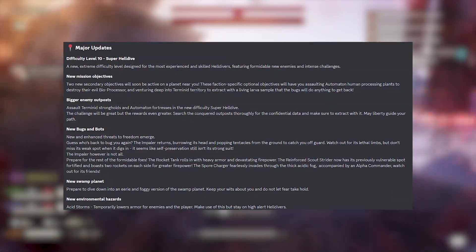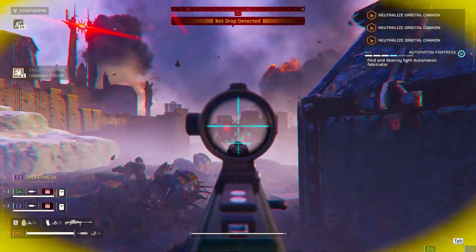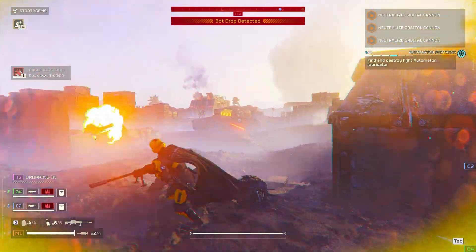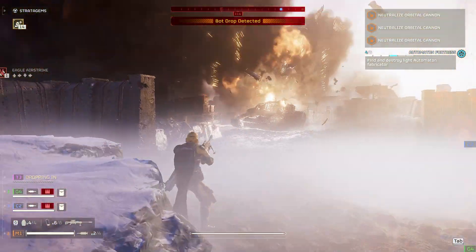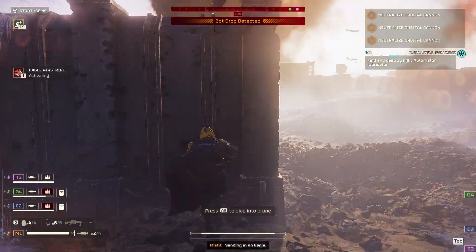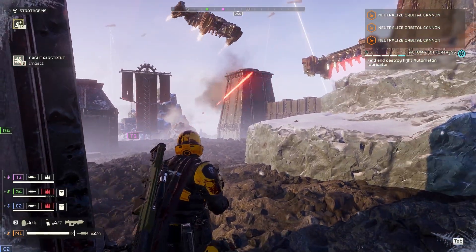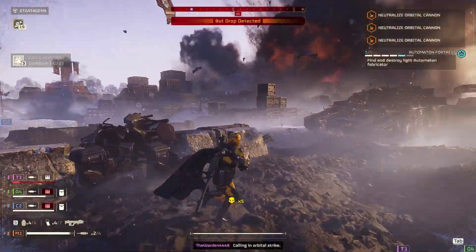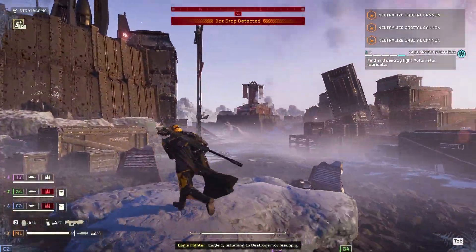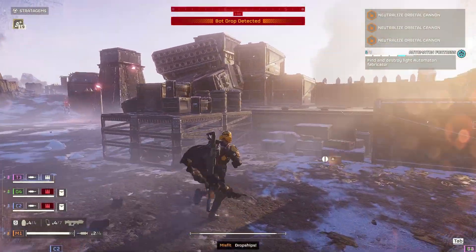Let's start with the big things. Obviously we have a new difficulty level — I've tried it out and uploaded a video on it if you want to check that out. We now have Super Hell Dive difficulty. I recently tried it on the bots as well — Jesus, what is with this game and just making it harder and harder. This new difficulty added bigger enemy outposts. We now have Terminal Strongholds and Automaton Fortresses, which can only be found on difficulty level 10.